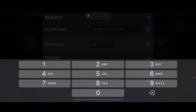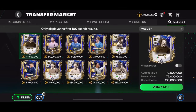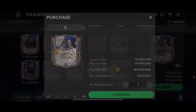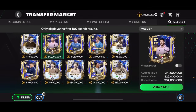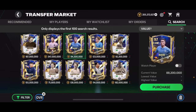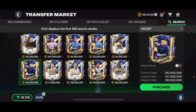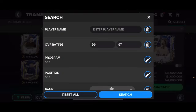Let's check the players you can pack from the 96 to 97 overall exchange: Maldini, Messi, Rodri, Bruyne, Jairzinho, Mbappé, Sanchez, Vinicius, Bellingham, and Ronaldo. The best pull is obviously Messi at around 350 million coins. If you buy three 95 overall cards at 37 million each — about 110 to 115 million total — and get Sanchez or Jairzinho you'll lose coins, but Messi, Ronaldo, or Mbappé will profit. Bruyne and Bellingham roughly break even.